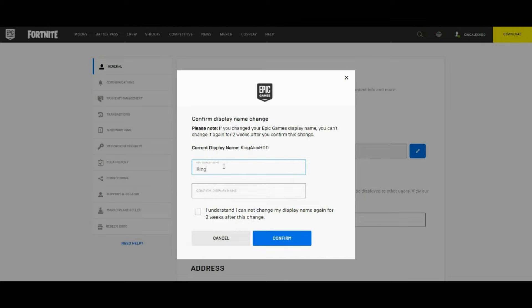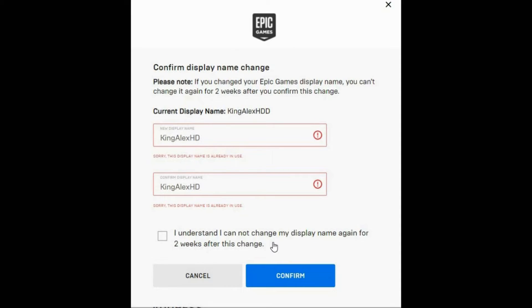A dialog will pop up saying 'Confirm display name change.' Type in your new name — for example, I'll type 'King Alex HD.' Then confirm it by typing it again in the confirmation field. Next, click 'I understand I cannot change my display name again for two weeks after this change,' check that box, and then click Confirm.